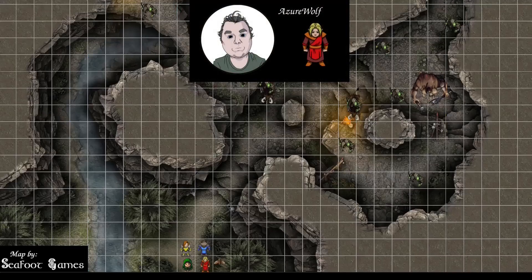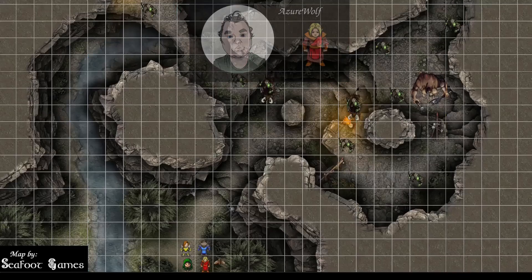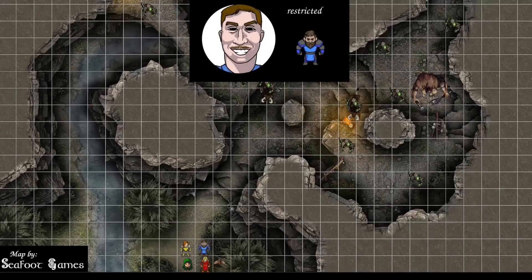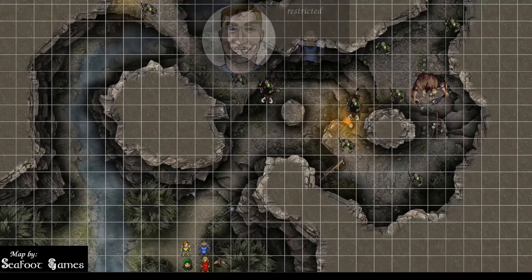Azure Wolf has 49 HP topped off, two first level slots remaining, two second level slots remaining, one third, one fourth. Five charges on the Wand of Magic Missiles left. Arcane Recovery has been used. Restricted has 41 hit points, holding a plus one magic shield, two out of two channel divinity, four level one spells, zero level two spells, two level three spells, and zero level four spells.